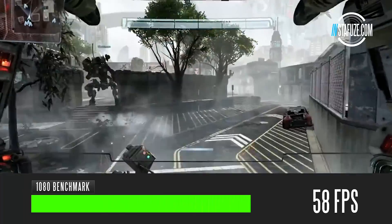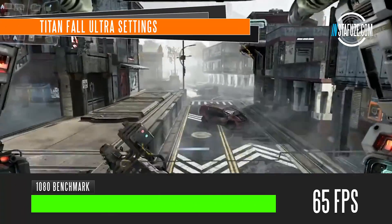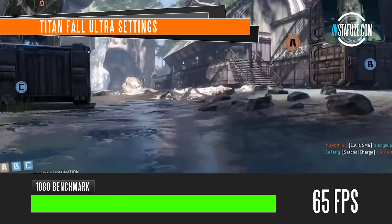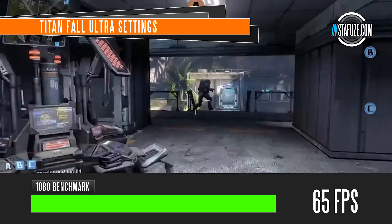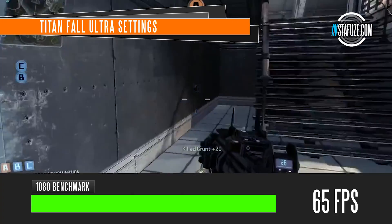Titanfall runs with no problems whatsoever at a solid 65 frames per second at pretty much max settings. This game is very easy to run on most graphics cards, and our system has certainly no problem — very smooth and excellent performance, certainly way better than what you'll find on the Xbox One.